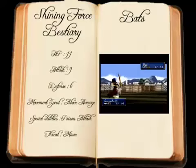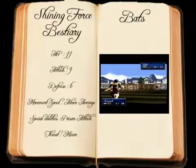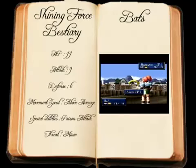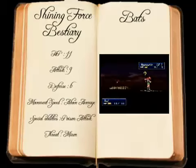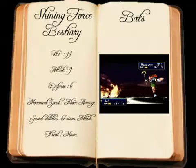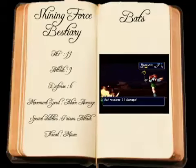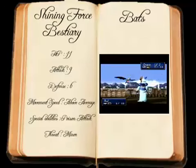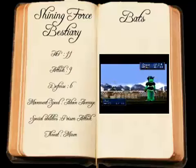Bats are the first flying creatures we encounter in Shining Force 3. They are not affected by terrain conditions and can travel across otherwise impassable obstacles such as water or lava. Although lacking the durability of the Masked Monks, the Bat is capable of similar damage and has a chance to use a Poison Special Attack, which damages the victim's health every turn until cured.